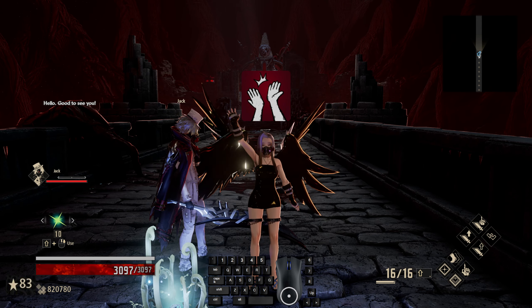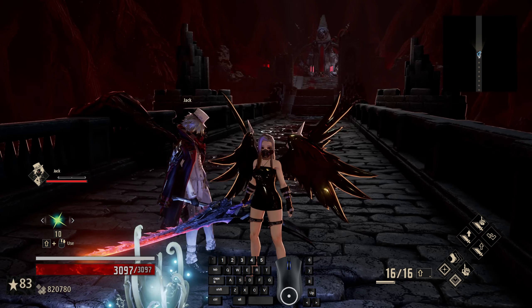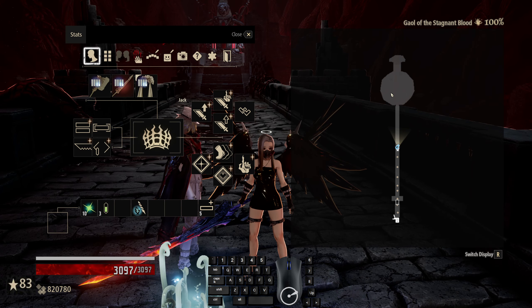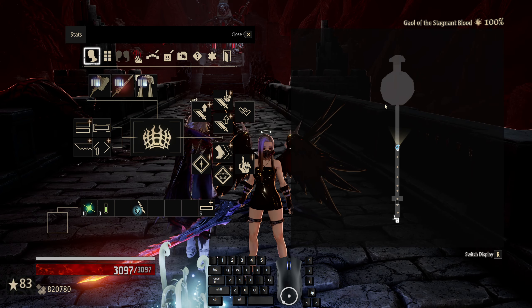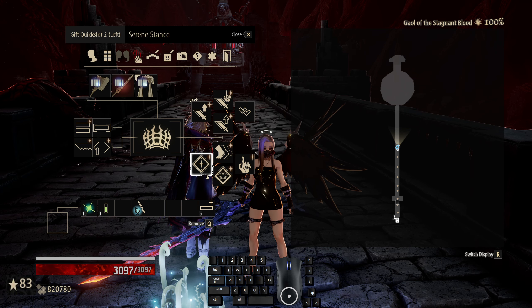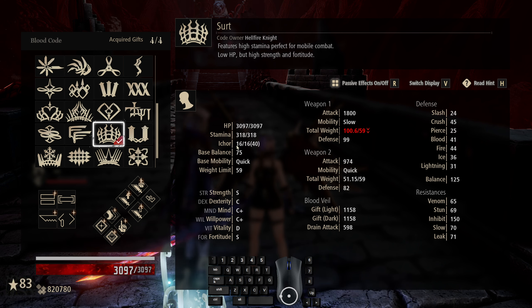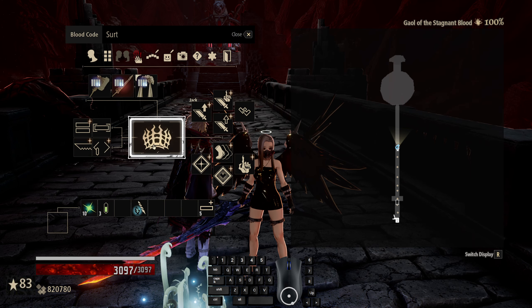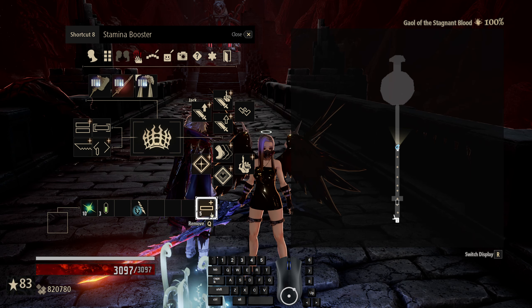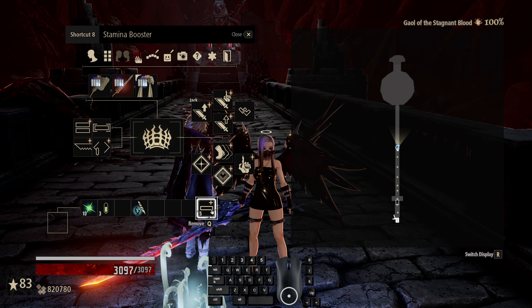Welcome back to Code Vain on the road to 100. Today we are in the final leg of the journey at 83 stars, and I want to show you what hypermobility can do with lots and lots of stamina. We have 318 stamina right now, 20 more stamina regen, and we're going to get 50 more stamina from Jack.